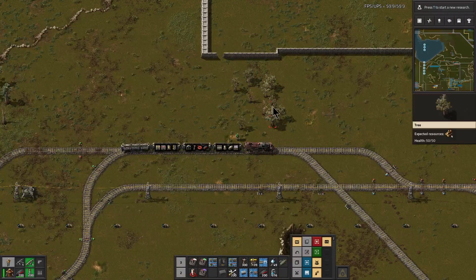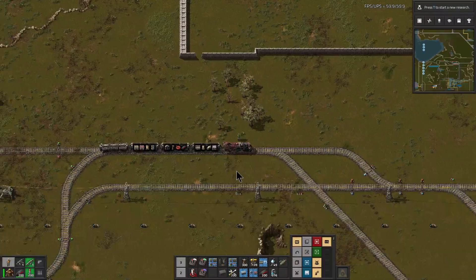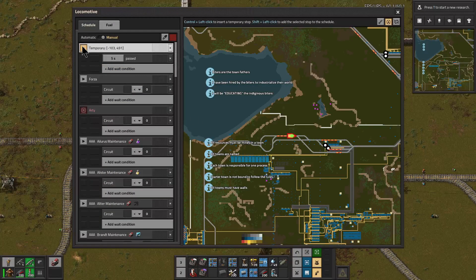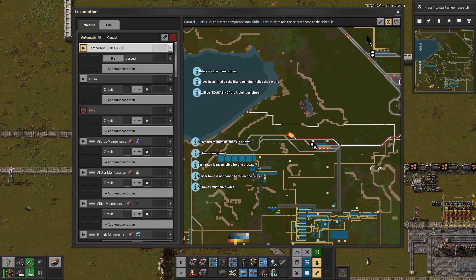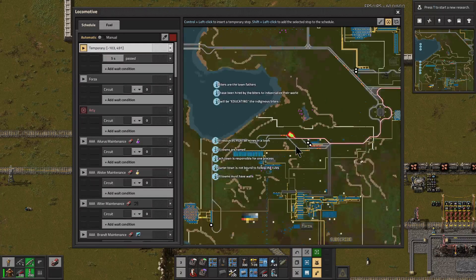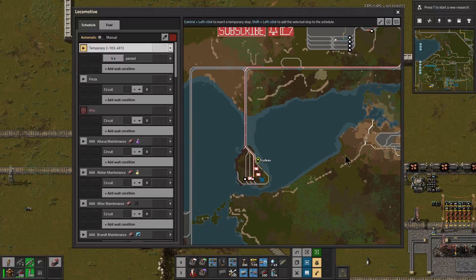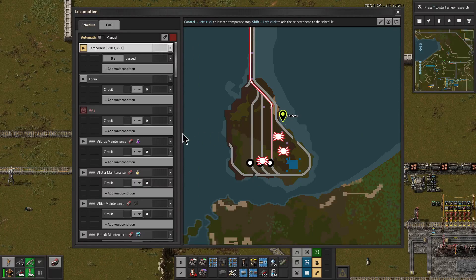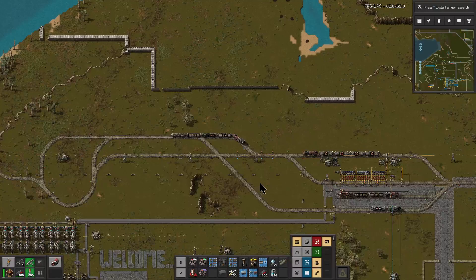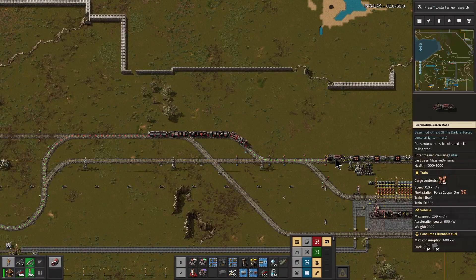Welcome back guys to Factorio Town Season 2 with me, Massive Dynamic. We're here at Forza starting off and we're going to jump in the train and head down to the new town of Trudeau where we're starting to build our rocket silo. I've started working on the island but I had to come back and get some landfill.